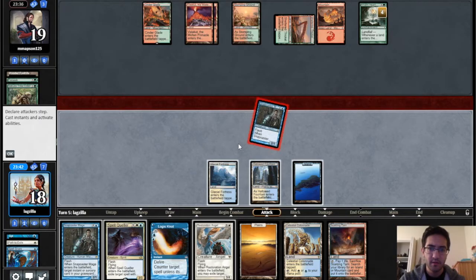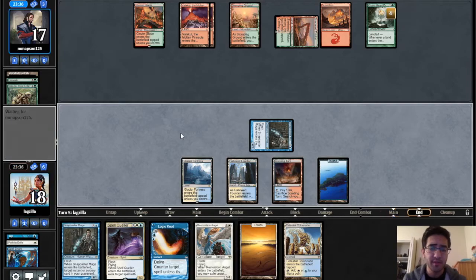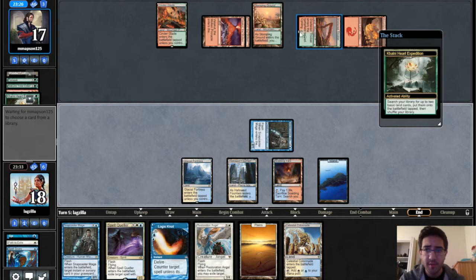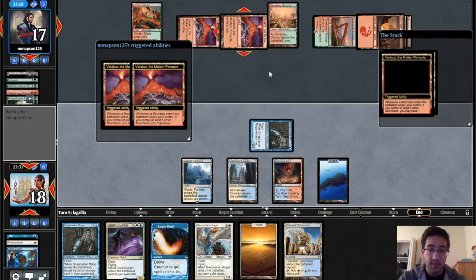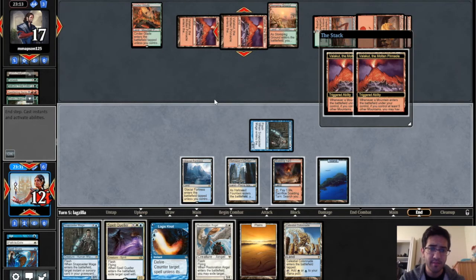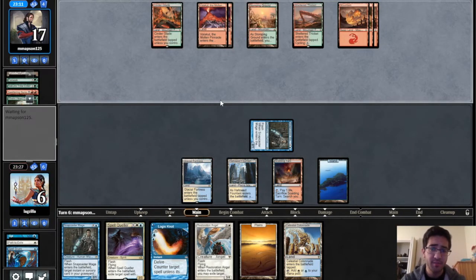I think we just attack here and play a Scalding Tarn to make sure we can fuel Logic Knot if we need to. Cycling — that's going to be one, two, three, four... they're going to get a lot of triggers. At this point a natural draw kills us. I think one land kills us — this is twelve damage, we go to six. The fact that we kept a really greedy seven means we got punished pretty harshly.